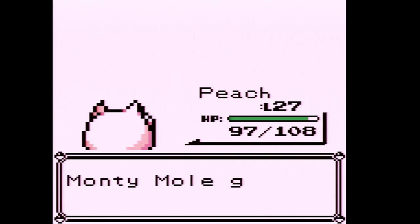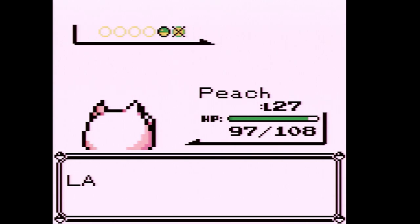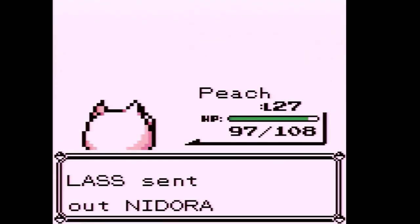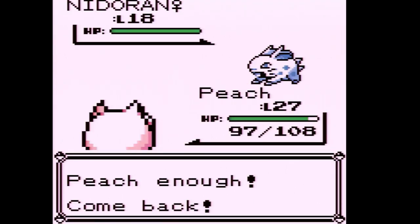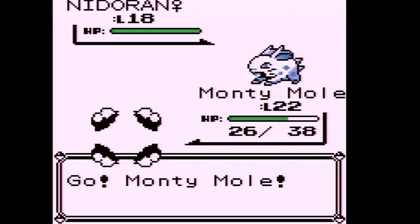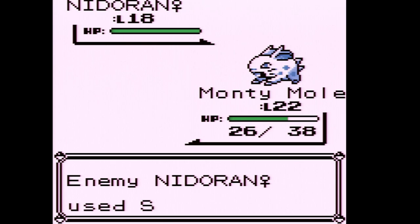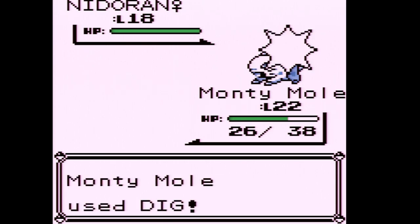Let's switch back — they have a Nidoran Female, just like I called it. We're actually halfway out of PP for Dig so we're going to be a little careful.